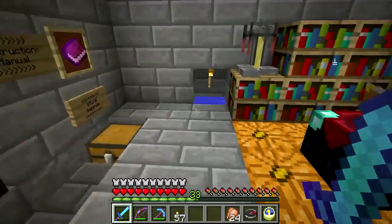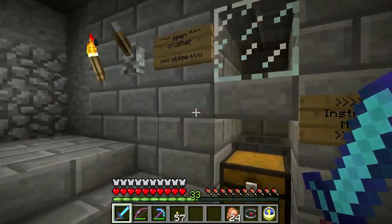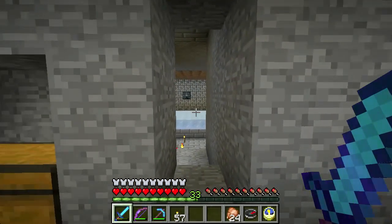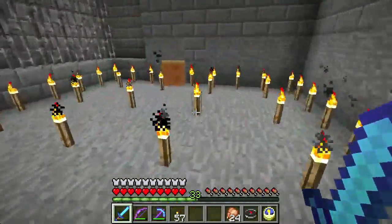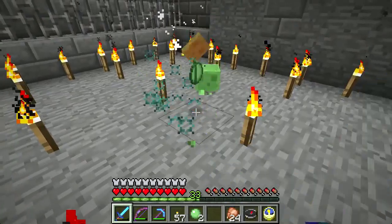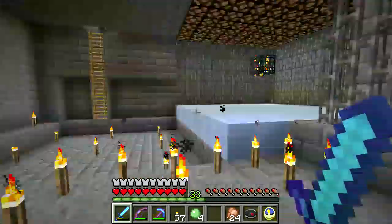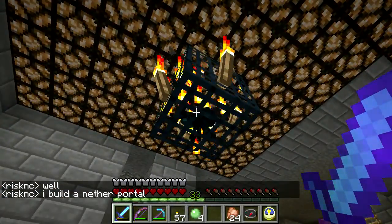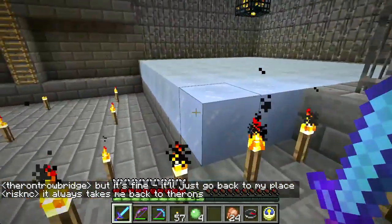I built out this area a bit, put in a brewing stand and enchanting table — some good stuff. This is working really well, and you'll see how well it's working shortly. So there's a spider spawner right here. We found this one here, and I knew that there was another one kind of behind some walls. It turns out it's at the same exact level and their spawning areas butt up right there, which is fine.